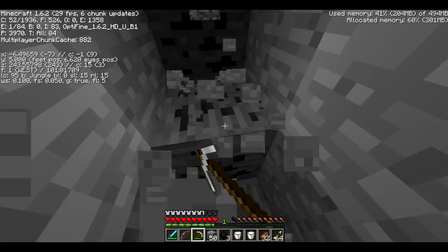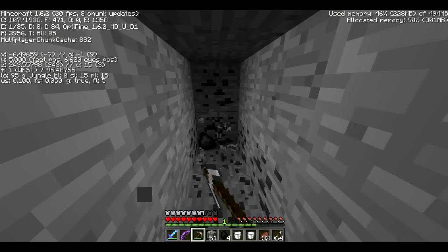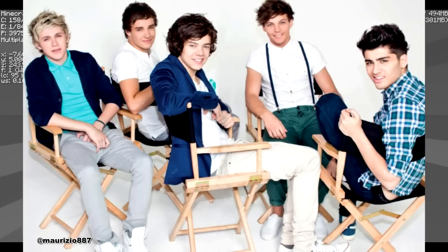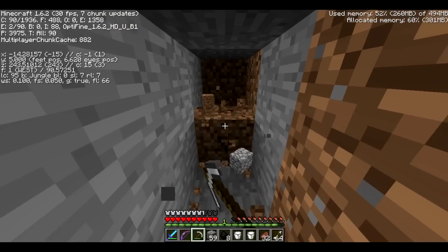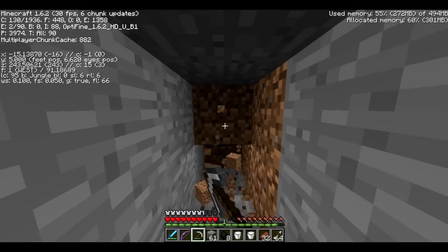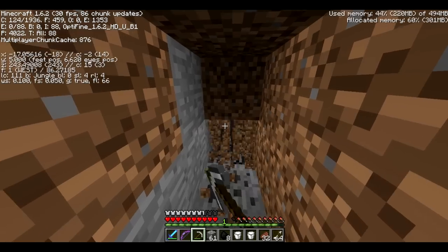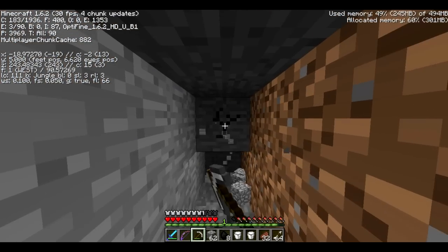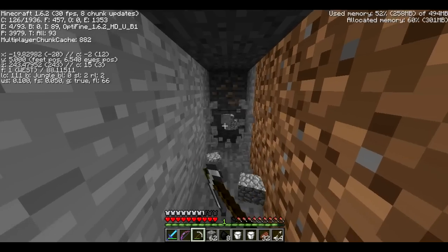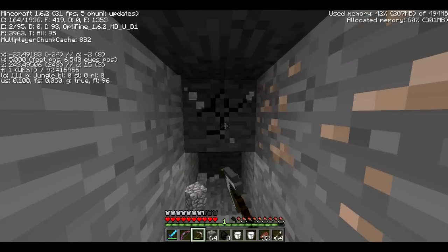I've now hit level 5 and what I'm going to do is just dig a big long tunnel, about 30 or so blocks in one direction, just one wide. You want to make sure you find an area that doesn't have any lava nearby, any cave systems, or any big clumps of gravel because that will just get in your way. Basically what we're going to do is spawn the wither down here because that is where he'll be the most contained, and you won't be able to fly around, so it will be really easy to kill him.